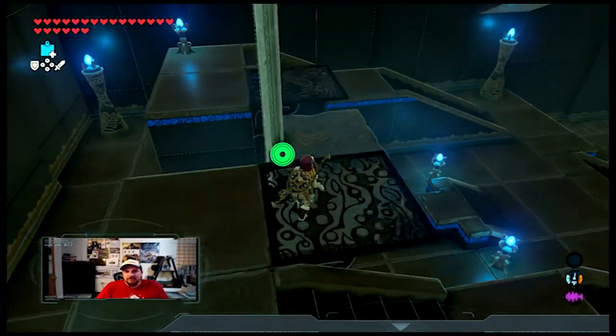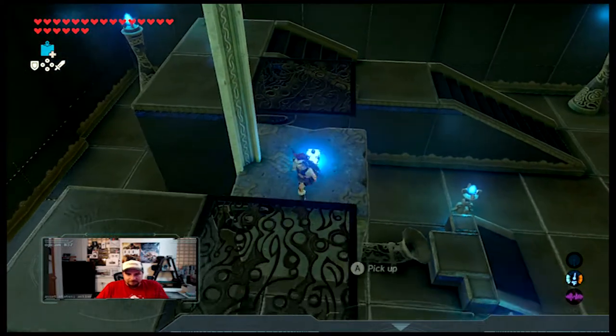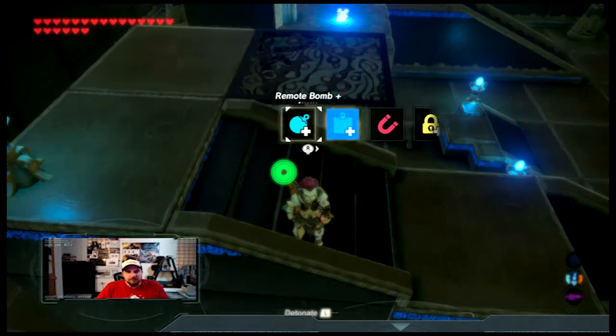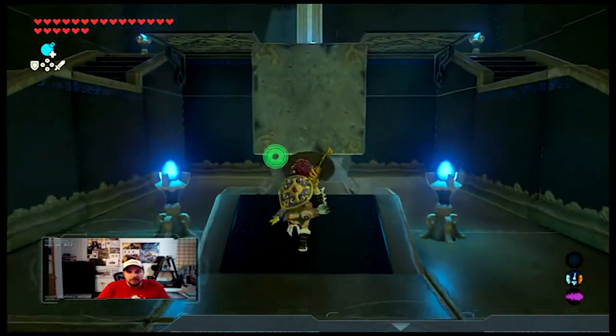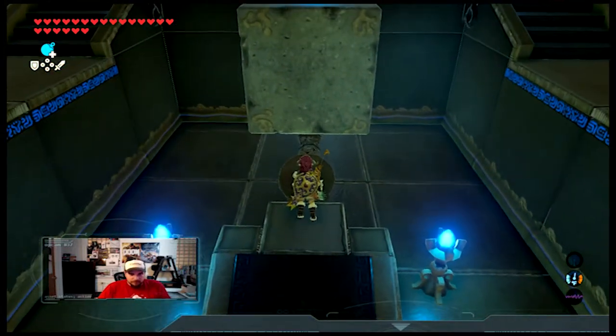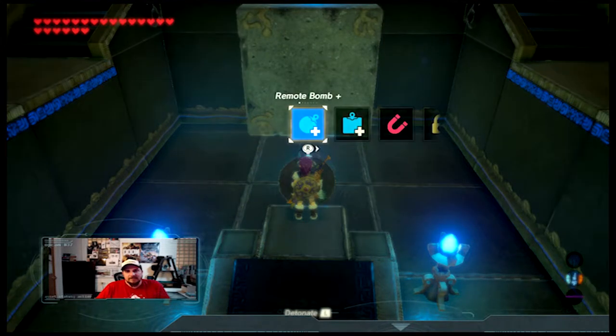Here we go, here's what we need to do. We need to put a square bomb on top. Now we want to switch over to the round bombs because we're going to need to put that into the bottom. Before we detonate this bomb, what we need to do is we want to do a stop time here.